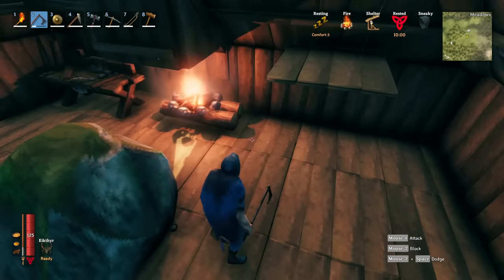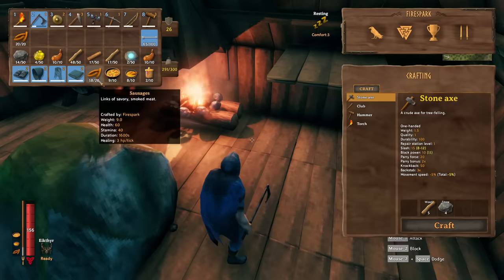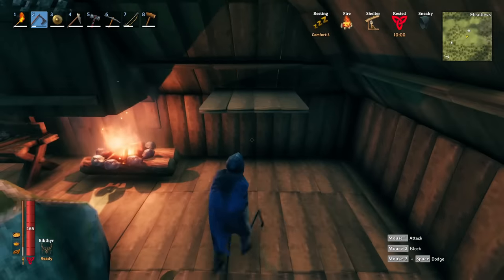Before we get into jumping, you want to use food that gives you as much stamina as possible. Whatever stage you're at in the game, hover over your food, look at the stamina numbers, and pick the combination that has the highest amount of stamina.